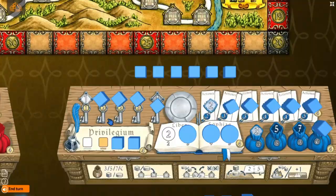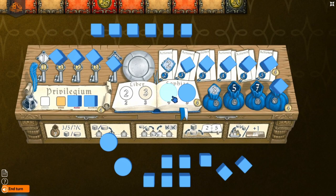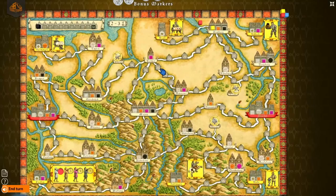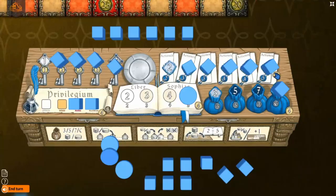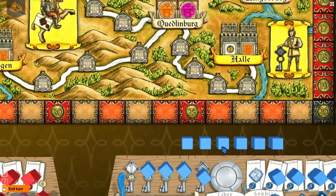Groningen will develop the book, which means you can move more resources around the board when you take that action, and it gives you a merchant. Stad will give you privilege — you can't establish an office in one of the coloured spots unless you've developed the corresponding colour privilege. Groningen will also give you more actions per turn, so you'll want to be going there.